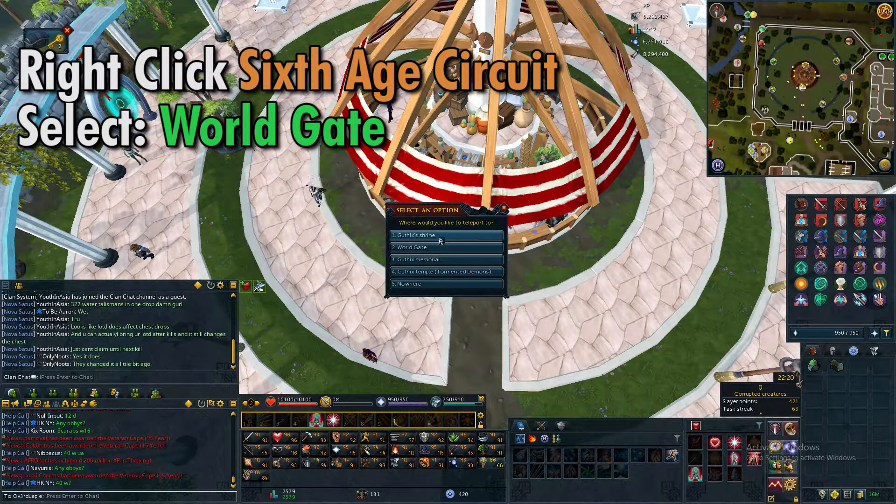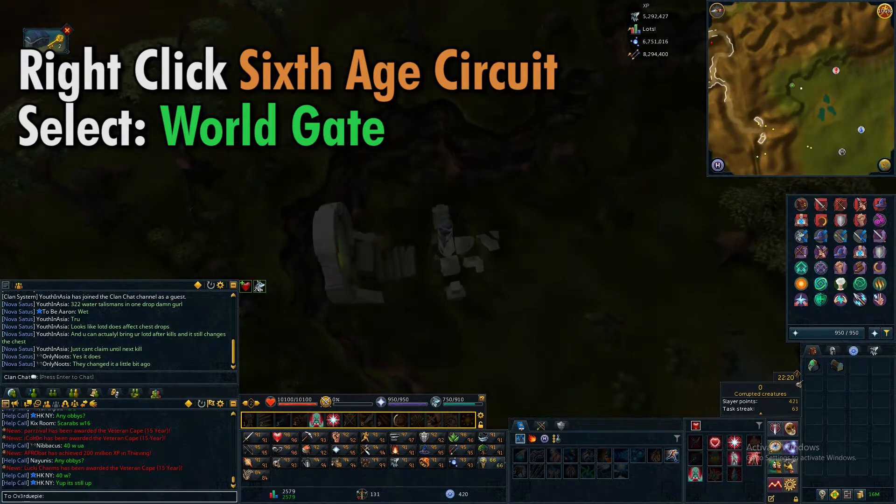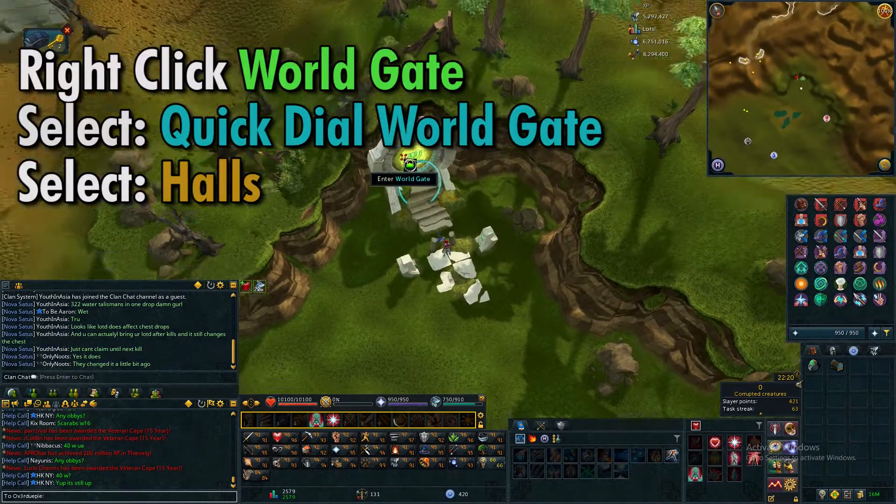Right-click the 6H circuit and select world gate. Then right-click the world gate and select halls.